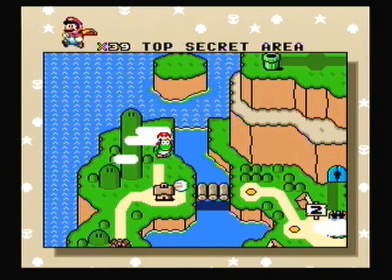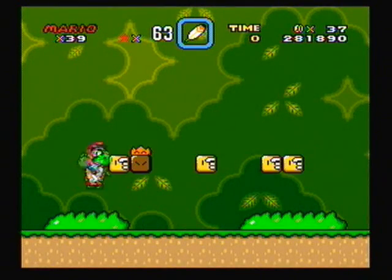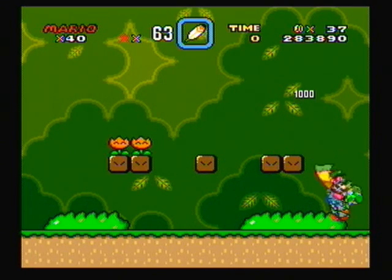Hello everybody, SlimKirby here, welcome back to more Let's Play Super Mario World. In the last video, we unlocked this top secret area. In this area, you can find any of the power-ups, and you can even get 1-ups if you have Yoshi with you, so this is always a good place to come back to if you want power-ups.